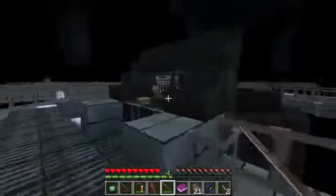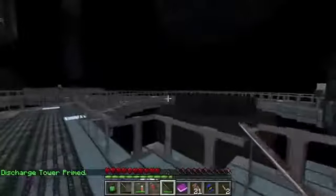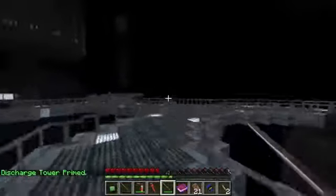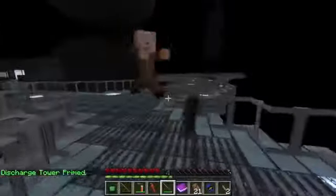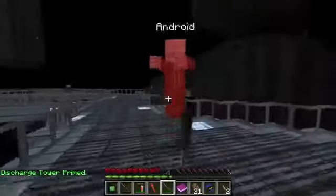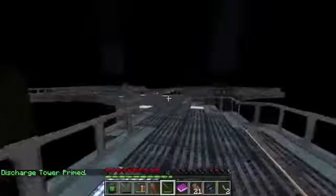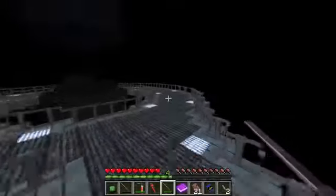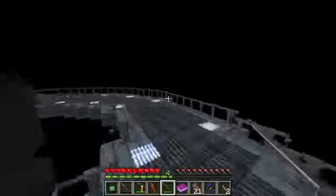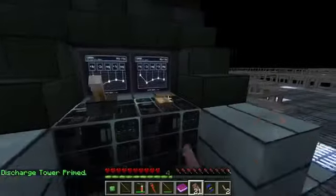Maybe we need to join them up. Discharge tower primed. I primed one of the discharge towers. Looks like this discharge tower has some red lights on it. I think you did that one. The ones that aren't primed have red torches flashing on them.